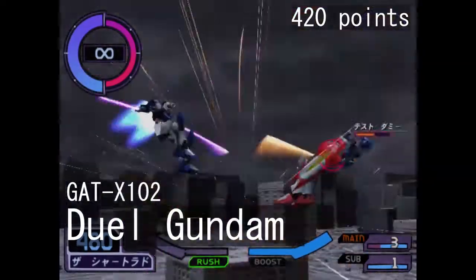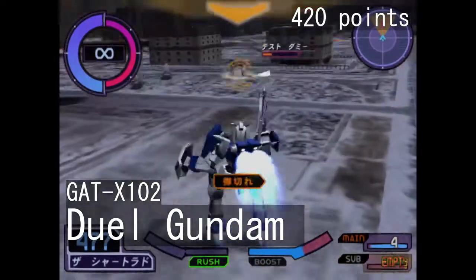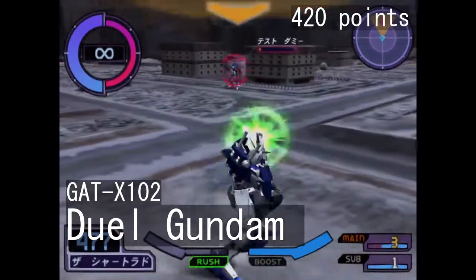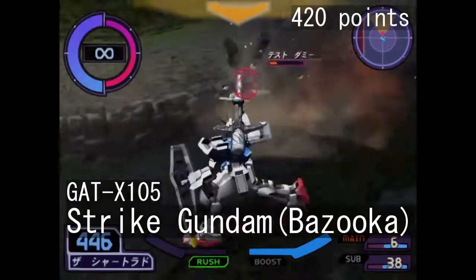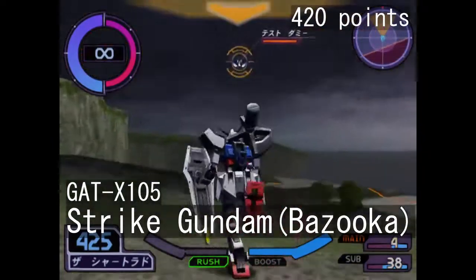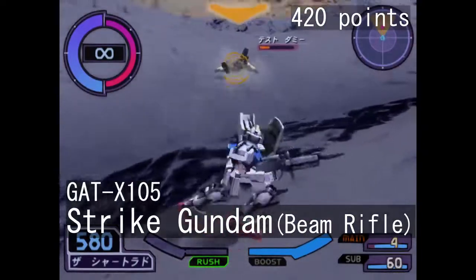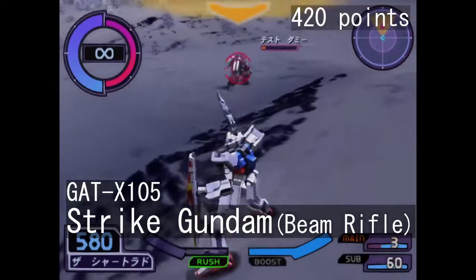The Duel Gundam is a very beginner-friendly unit in the 420-point cost category. Its main two ranged attacks — the beam rifle and the grenade launcher — are pretty good, and melee-wise it's pretty formidable as well. One thing to add is that the special melee is very situational. The last two units in the 420-point group are the two loadout variants of the Strike Gundam. The Strike Gundam with Bazooka is essentially identical to the beam-rifle-wielding Strike Gundam, aside from the bazooka replacing the main weapon — it shoots and recovers slower but hits harder, so it all comes down to personal preference. The Strike with beam rifle is an alternative to the 420-cost Duel Gundam; it can do melee fakeouts and you also get head-mounted machine guns that come in handy at times.